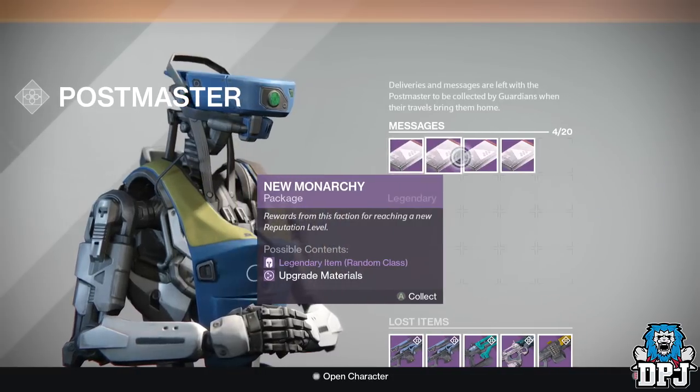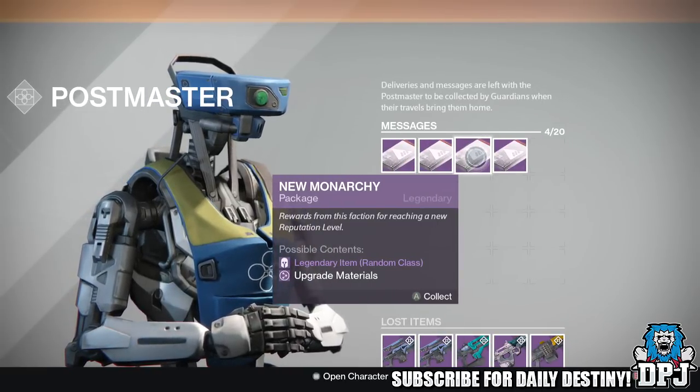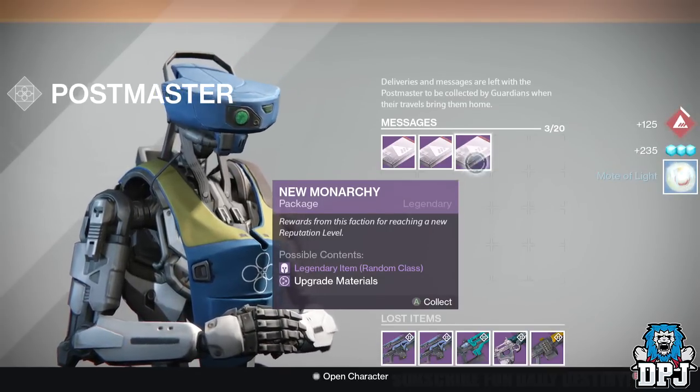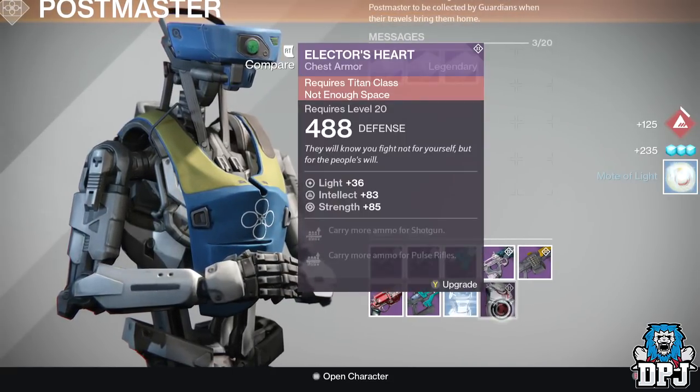Let's go with this one here from New Monarchy. I would really like a ship or a shader I don't own — that would be absolutely epic. I mean, I only got one shader and I think it's good, haven't even seen the others yet. And a Mote of Light — a freaking Mote of Light. Oh, I got another blue there and a chest.